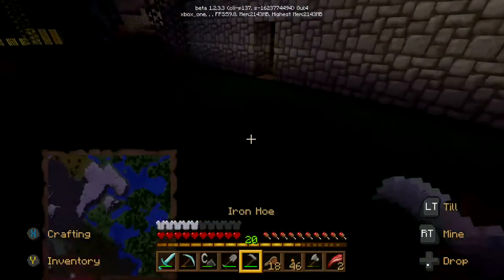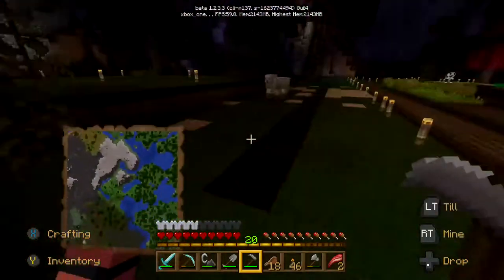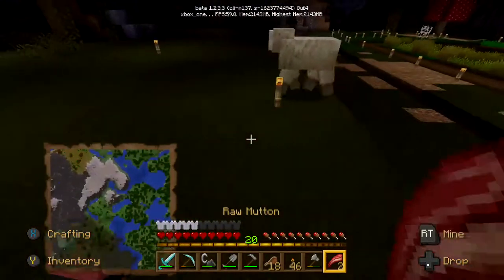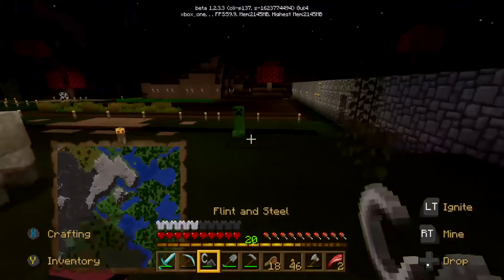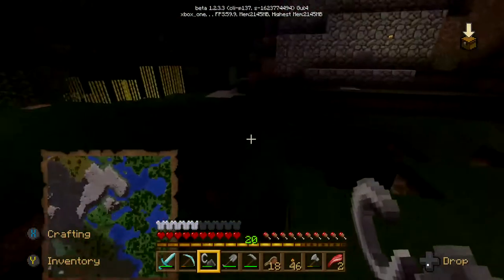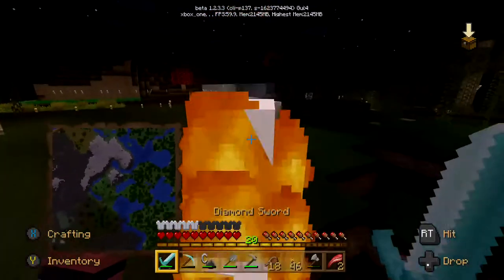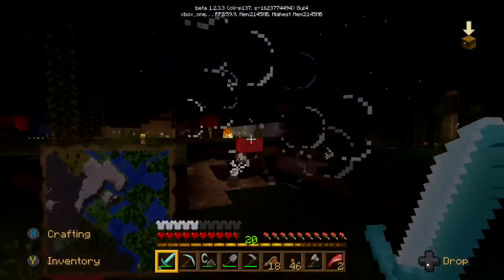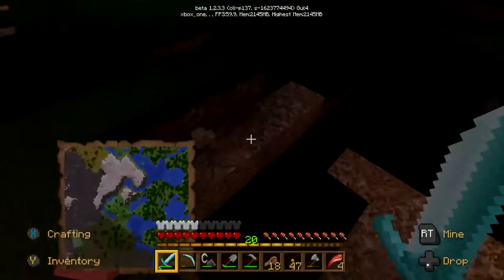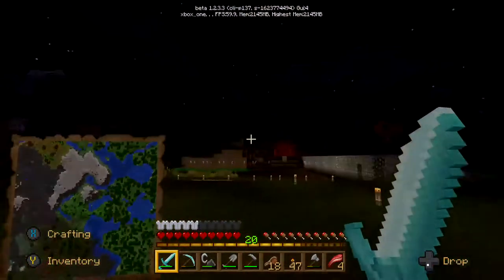Somebody else can come and find this old base and survive for a bit. One thing you don't want on your farm is a creeper and I don't have a bow. Well, it's set alight — that's a thing you can do with a creeper: set it alight and then possibly go in — or not in this case. It blows up and makes a mess of your land. That's okay, I quite like that hole — it's like doing a bit of work for me.